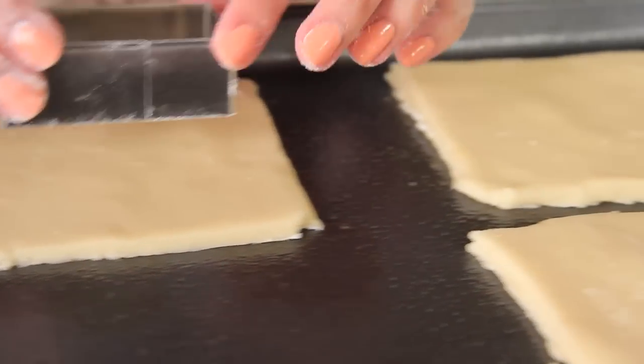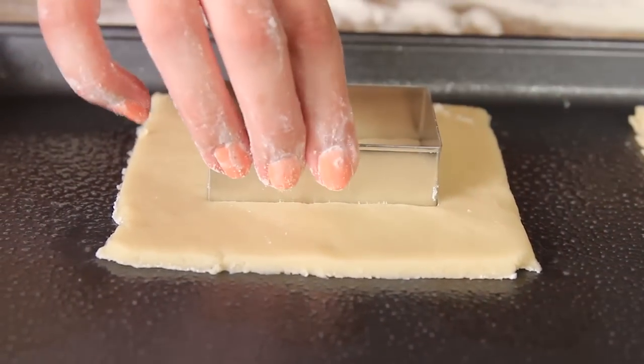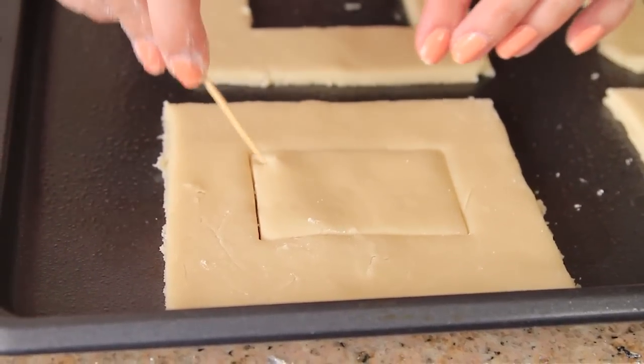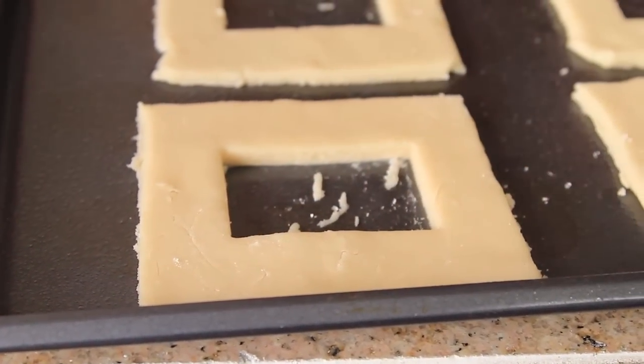Now once your cookies are already on the sheet, we're just going to grab our rectangle cookie cutter and cut out the center of the portals. Then grab a toothpick and take out the excess dough from the center.